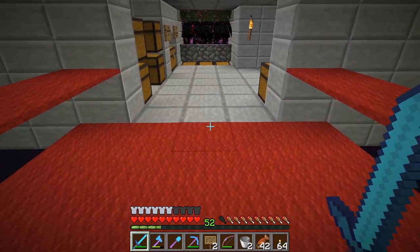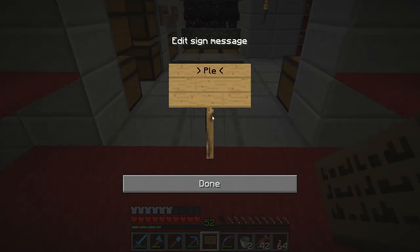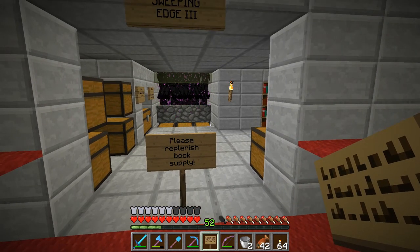So we're going to set up a sign here. It's going to tell people: replenish books. Please replenish book supply. There, all done. That's the first thing we were going to do in this episode.